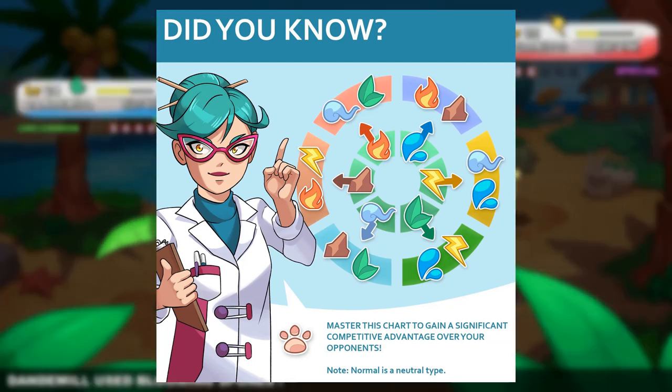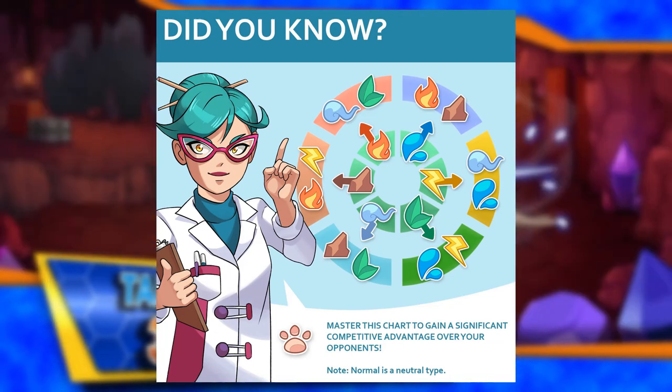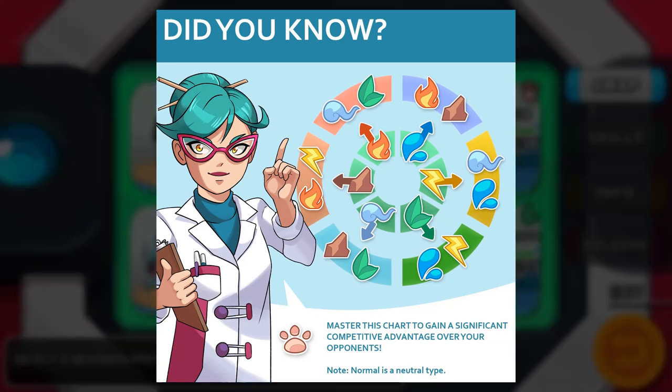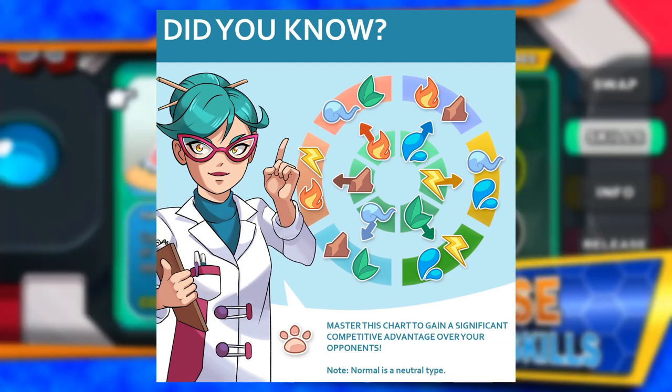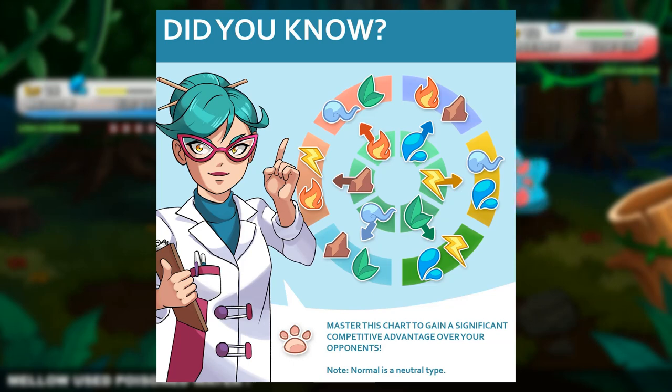If you look at this wheel you will see that fire is effective against wind and grass, water against fire and earth, electric against wind and water, grass against electric and water, wind against earth and grass, and earth against fire and electric. And if you take a look at the wheel in reverse it'll also show you the ineffective type matchups as well. So wind and grass will do ineffective damage to a fire type and so on around the wheel.